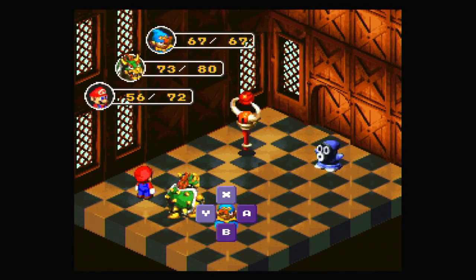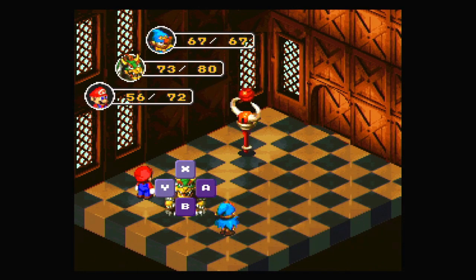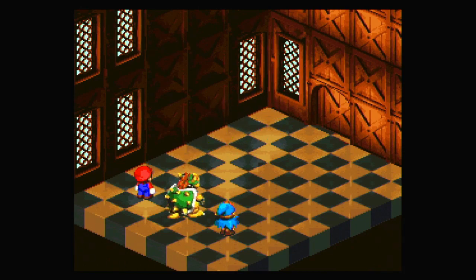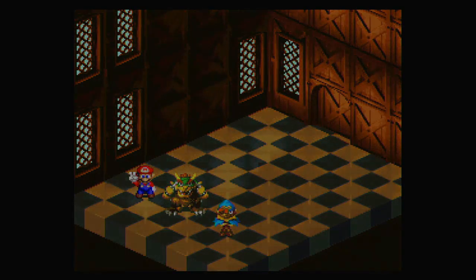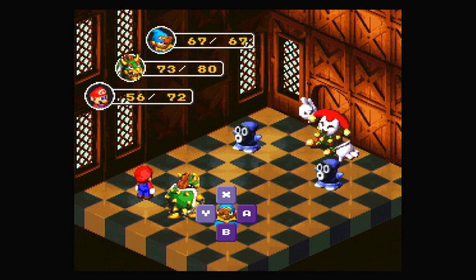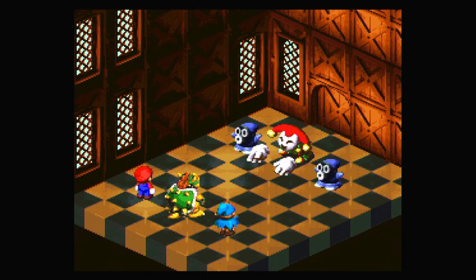I guess we could fight some of these Sniffits since they're on the path, so I might as well. Geno Beam possibly? I'm considering Geno Boost for some of these fights, just so Mario can do strong attacks. Because Geno Boost is so helpful — just being able to power up your characters is so helpful in a fight. It's less helpful now because we're not going against anything that strong overall, but still, it's good for bosses basically.